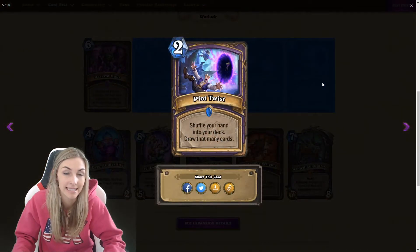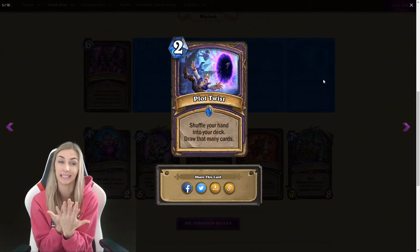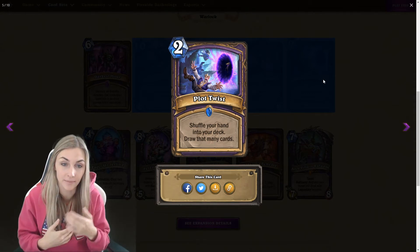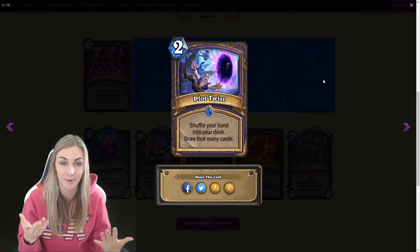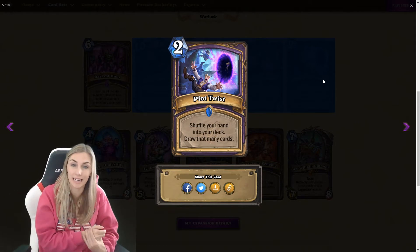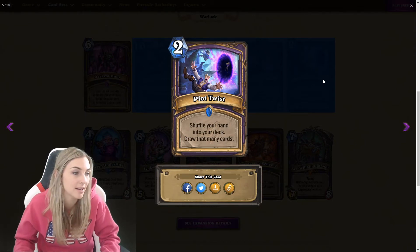This Plot Twist card is interesting. Plot Twist — two mana spell, shuffle your hand into your deck, draw that many cards. If you have five cards in your hand, you're like, I don't want these ones, you shuffle them in and you get five new cards. This is amazing, in my opinion, with Archvillain Rafaam. But if you've already played Archvillain Rafaam, you can't play this card because you won't have it. I just think it's good in general because there are times where you could have really strong cards not in your hand, and just trying to top-deck one card isn't the answer. Excellent card, thumbs up, love it.